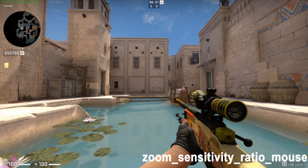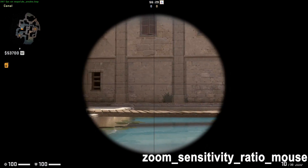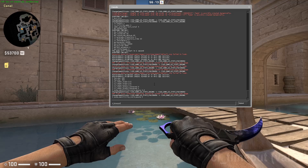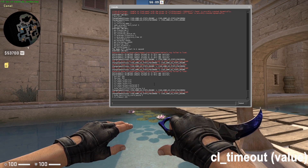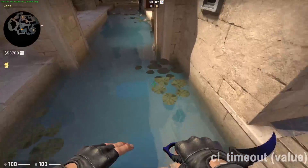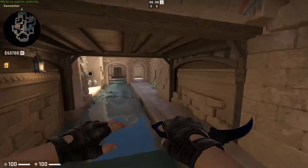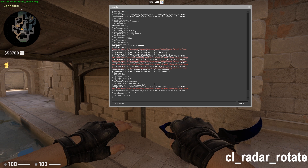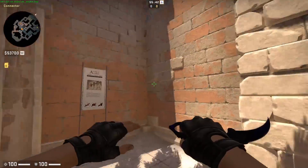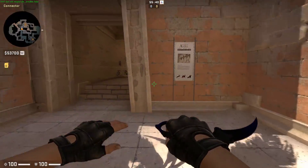Zoom Sensitivity Ratio Mouse Value — this is your mouse sensitivity setting when scoping in. CL Timeout — this sets the number of seconds of which you will be disconnected when your Starbucks WiFi stops working. CL Radar Rotate — set this command value to 1 if you want your radar to rotate according to your movement. Setting it to 0 will fix it in one place.